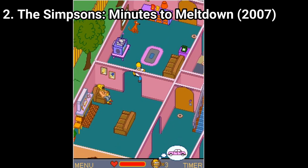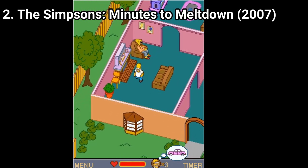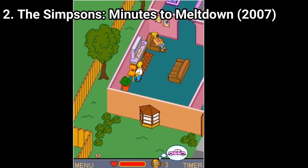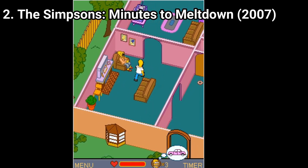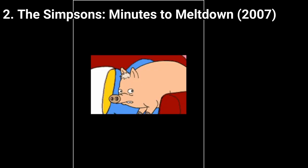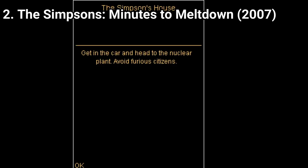The Simpsons Minutes to Meltdown is an action-puzzle game — that will be the best description. And the game, in spite of being short, has incredible production value. The game starts with a cutscene. Cutscenes like this are crazy in Java games and not often to be seen, and that's one reason why the game has big production value.